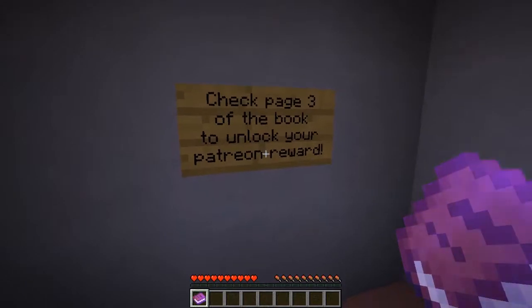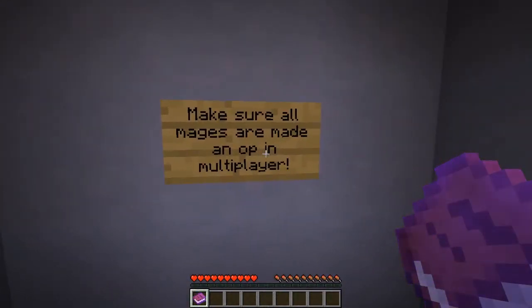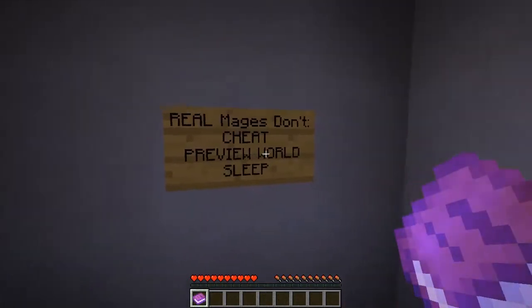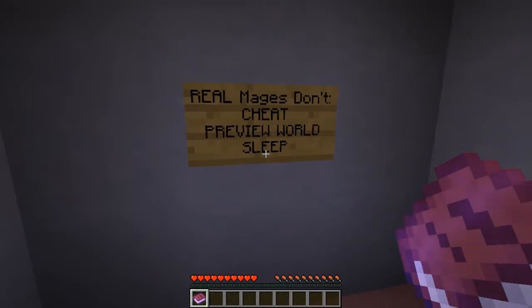It says to check page 3 of the book to unlock your Patreon reward. Make sure all mages are made OP in multiplayer — since I'm playing single player, that doesn't matter. Real mages don't cheat — that means you don't use mobs, cheats, or anything like that for special advantages. You're not allowed to preview the world, and if you watch any videos, please do so after you make your own run. You're not allowed to sleep or place beds.